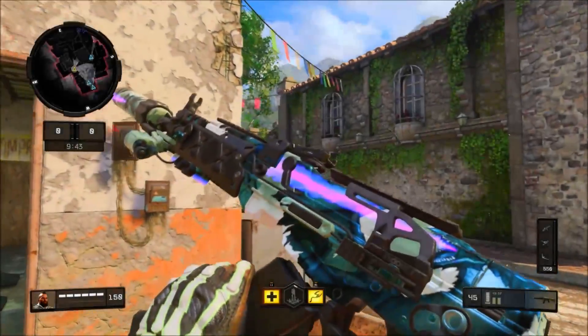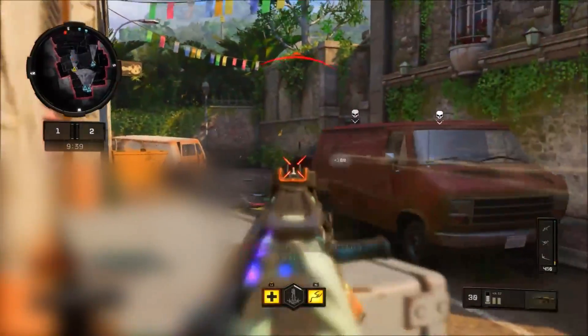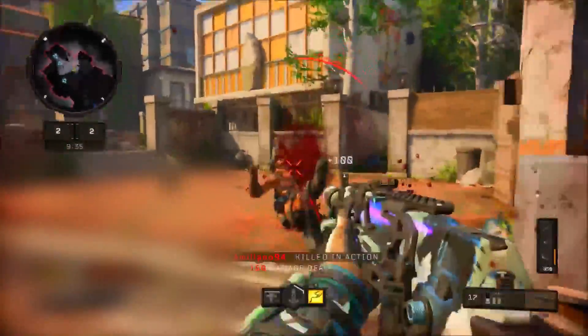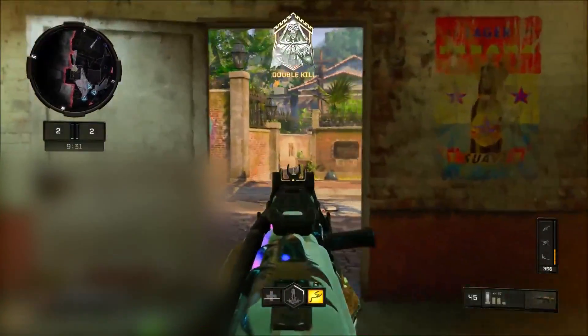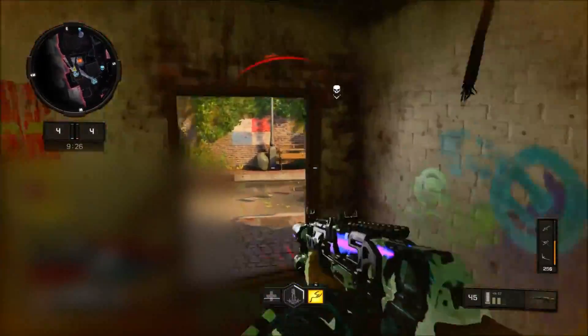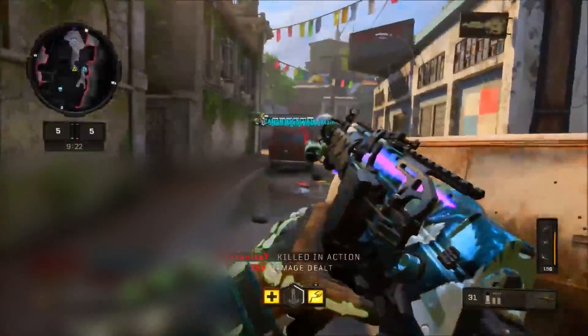Hey, what's up guys, my name is FuKingStyles and in this video I'm going to be showing you a really cool glitch on Black Ops 4 on how to unlock any reactive camo for any signature weapon, and also duplicate that reactive camo onto any gun in the game. As you see here I'm playing with the GK5's reactive camo on my weapon — it looks awesome. I definitely suggest you guys try this glitch out before it gets patched. The founder of this glitch is SickBuckle — definitely go check him out, his channel link will be down in the description below.